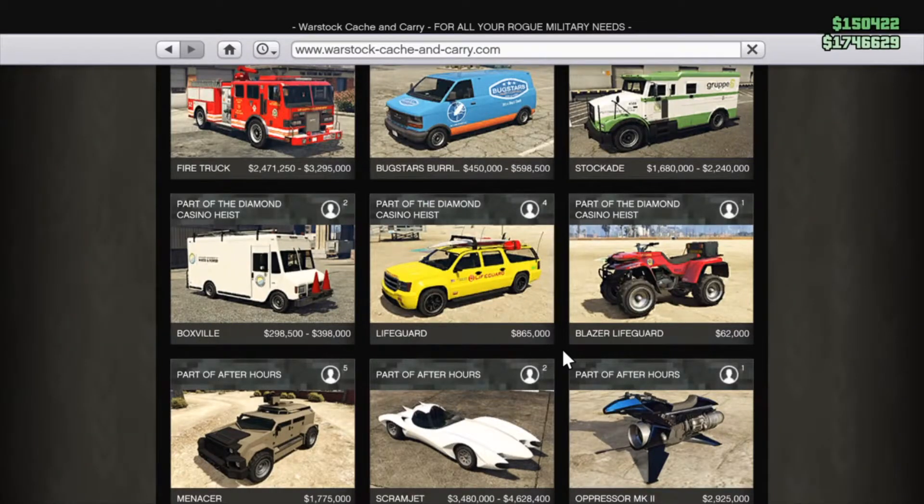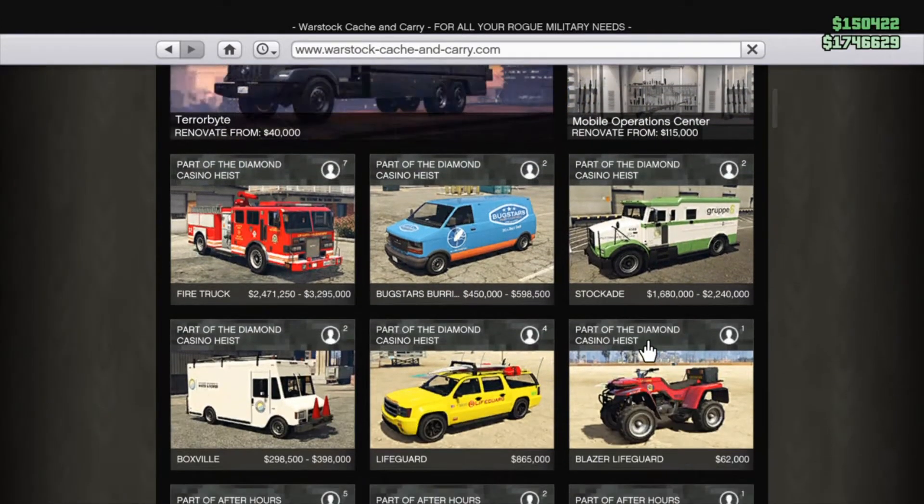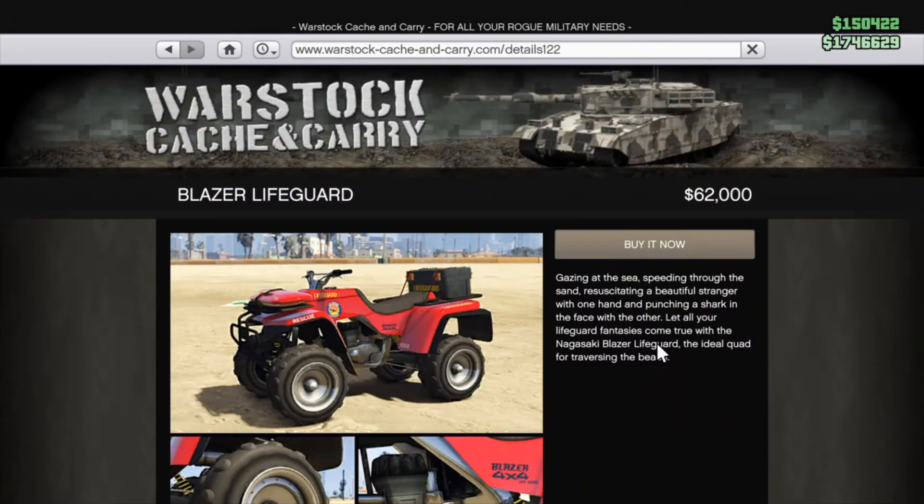What is up guys, Valleyway here with yet another video. Today we'll be checking out the Blazer Lifeguard — we finally got it! We finally have a few emergency vehicles. It would be nice to have cop cars and stuff like that, but it's pretty cool that they finally put this in. These things have been in and out, part of glitches and whatnot. At the price of 62,000, not too bad.